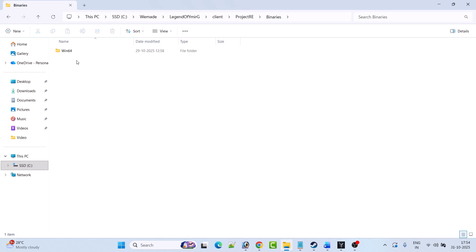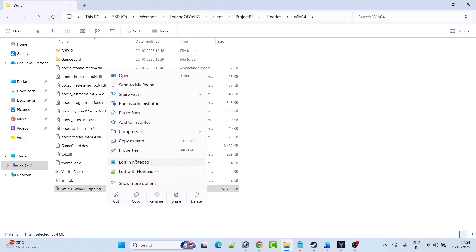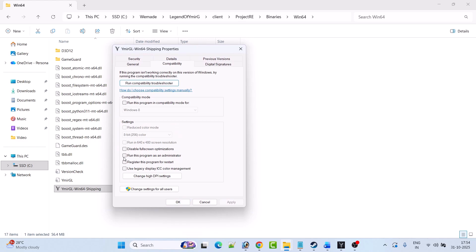If not, open the Project RE folder, open Binaries, open Win64, then right-click on the VymereGL Win64 Shipping exe file and select Properties. Go to the Compatibility tab and check Run this program as an administrator, hit Apply and OK. If that doesn't work, also check Run this program in compatibility mode and try Windows 8, then Windows 7. If still not working, check Disable full screen optimizations as well. If nothing works, untick all three options, hit Apply OK, and follow the other fixes in this video.